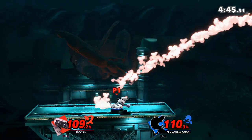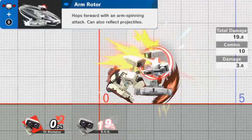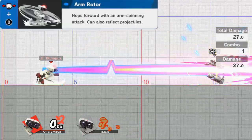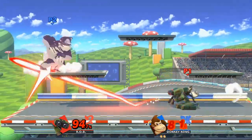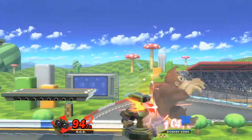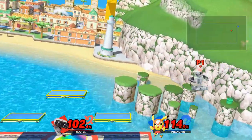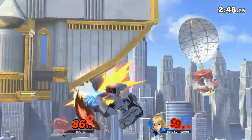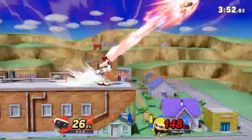Rob's side special, the arm rotor, grants a lot of approaching options due to its high priority and ability to reflect opponents' projectiles. It can be directed from side to side and also ends with a big ol' sucker punch to send your opponents flying so you can start edgeguarding them. It's a good move for breaking out of combos and diminishing the hours of time your opponents put into labbing their mains by just saying, you know what? Fuck your combos. It's also a nice kill option. It is an all-around solid move, although it does have a bit of end lag, so be careful when you choose to use it.